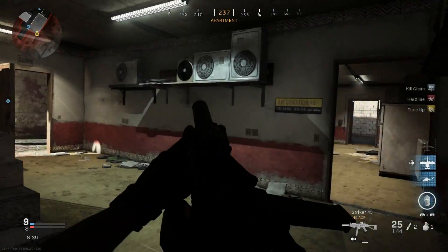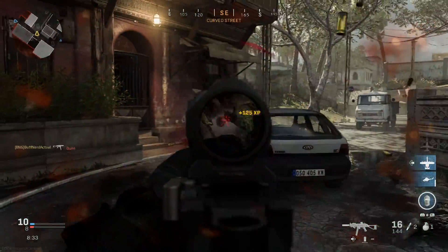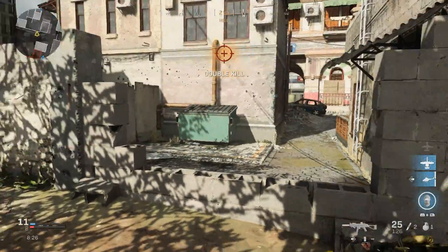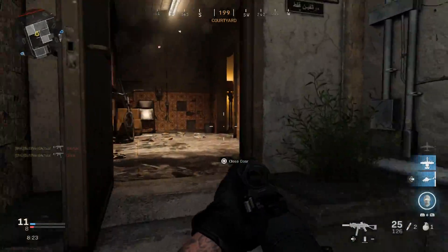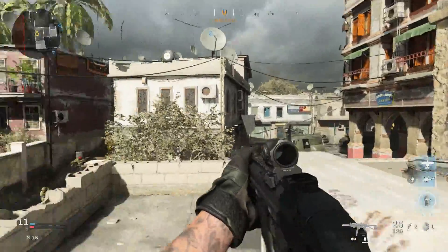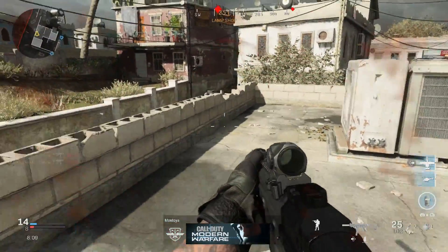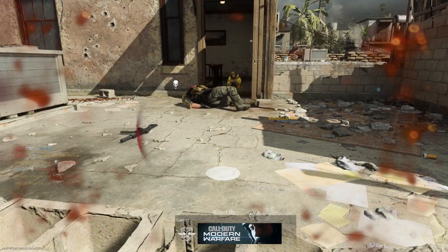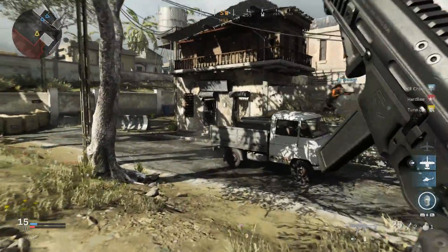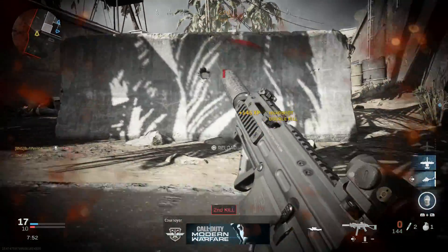Some other facts: this weapon takes .45 ACP, the overall weight is 5.9 pounds. The overall length is 15.25 inches when the stock is collapsed or folded to the right-hand side, and 26 inches when extended or unfolded. The barrel length is 8.5 inches as we discussed — slightly longer than what we have in game — and the handguard also appears a bit shorter in game to accommodate the shorter in-game barrel.